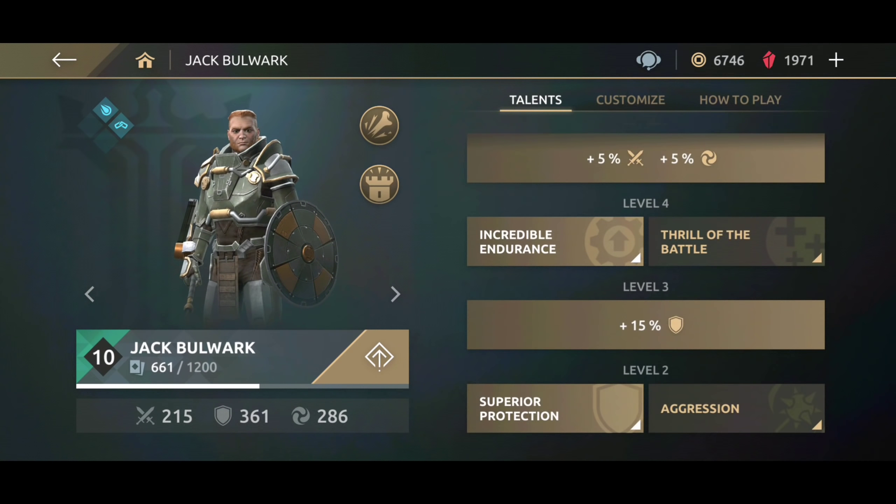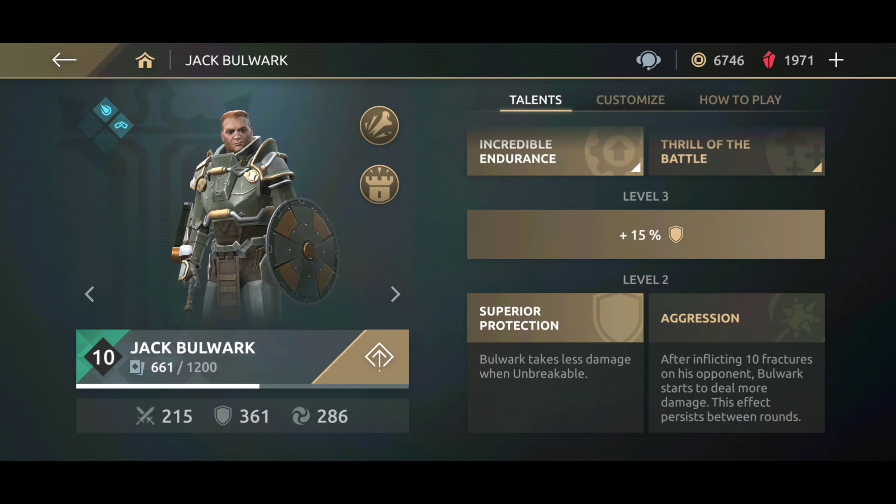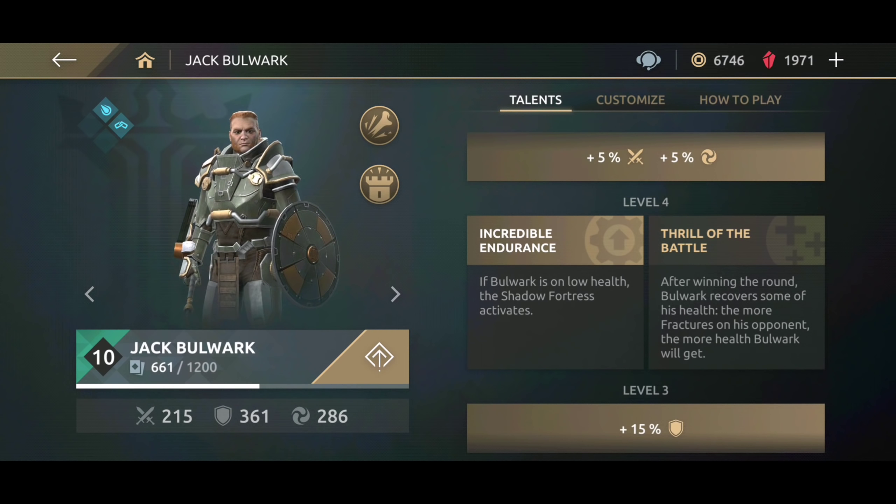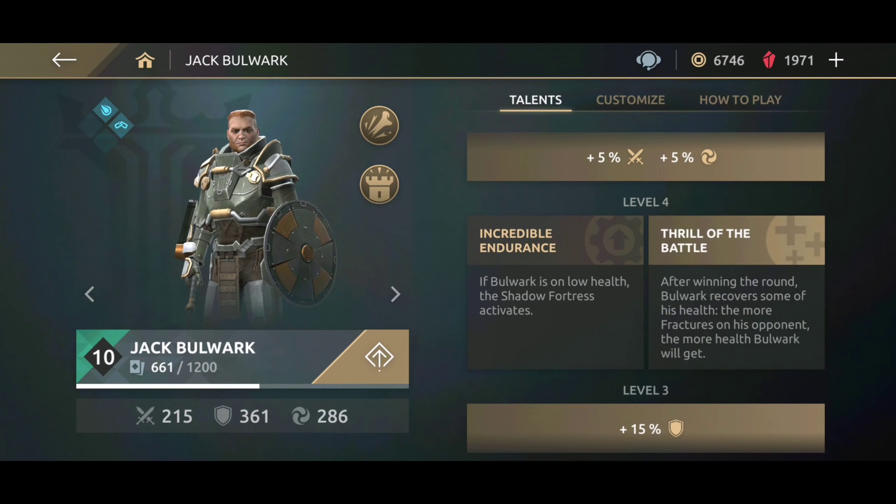What's going on, descendants of the Shadow Fight universe! I am back with another Shadow Fight Arena video. Today I'm going to be reviewing the level 10 Jack Bulwark. As you can see on the screen, Jack Bulwark has an excellent defense but weak attack damage. You can improve his attack damage by equipping fractures from the skill tree.